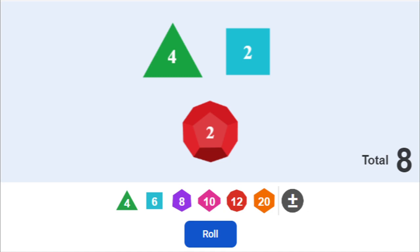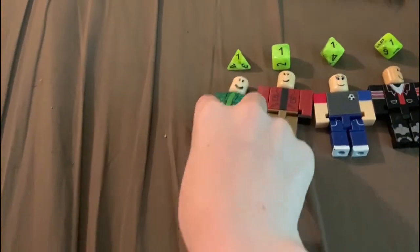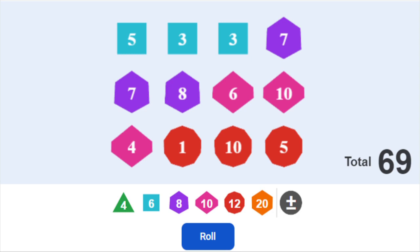Starting off round two with two ones, two twos, three fours, two sevens, and three eights. We've got an interesting final three here. And by all odds, D6 and D12 are safe, and Bradley is eliminated.